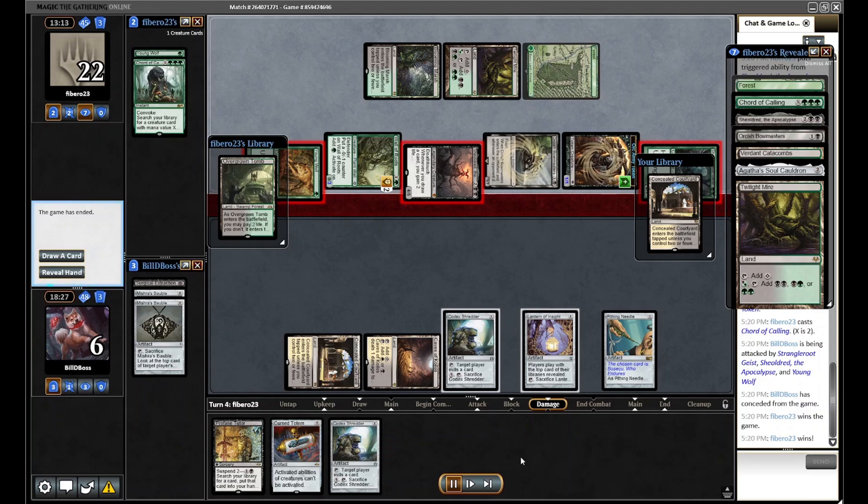A couple of unfortunate one-landers — they can work but they're definitely riskier. Game 2 on the mull to five was just unfortunate; Game 3 the seven was fine and I'd keep it again. Overall for the league I'm still pretty happy with Profane Tutor and I'll keep testing it, putting together more solid sideboard plans. I'll probably update the sideboard guide for this version. If you want a sideboard guide for the Abzan version, that's available in the Lantern Discord. We'll probably do one for this version too — hope you enjoyed, and keep Lanterning!